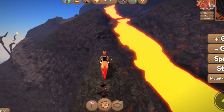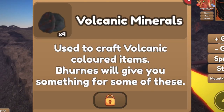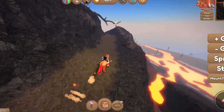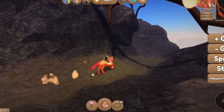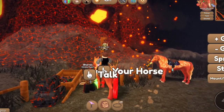When you harvest them you'll get something called volcanic materials — I'll pop a photo on screen of what they look like. You do need five volcanic materials, and then when you've got five you bring them to the NPC here called Burns.